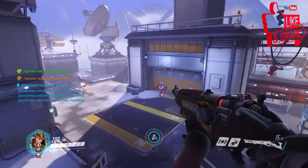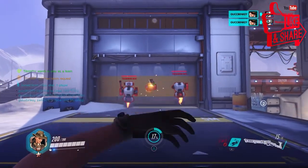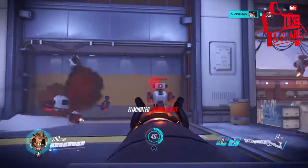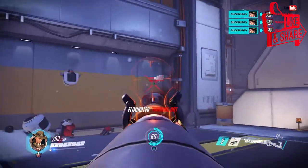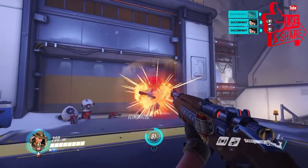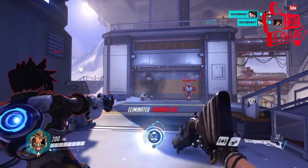Moving on to DPS, the easiest coming in at number one is Ashe. She has a rifle — if you aim down sights you do more damage. She has dynamite which does burn damage and you can also shoot it out of the air, though it does explode on its own. She also has a shotgun. Zooming in for a headshot takes 2 headshots to kill, while hip-firing takes 3 headshots. Ashe is probably the best and easiest DPS to learn.